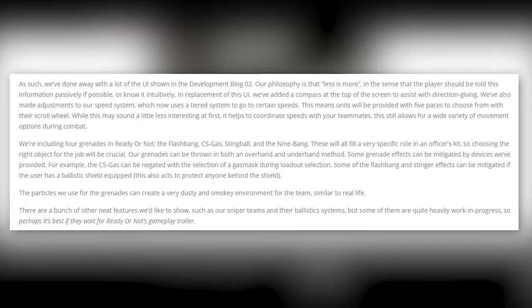Four grenades are included in Ready or Not: the Flashbang, CS Gas, Sting Ball, and Nine Bang — each filling a very specific role. Grenades can be thrown overhand and underhand, and some effects can be mitigated by gear. For example, CS Gas can be negated with a gas mask selected during loadout, and some Flashbang and Stinger effects are mitigated by the ballistic shield. Particles from grenades create a dusty, smoky environment similar to real life. Features like sniper teams and ballistic systems are still heavily WIP.